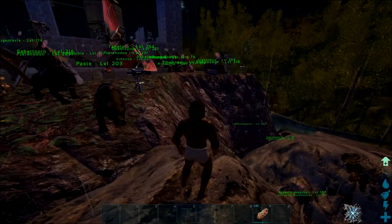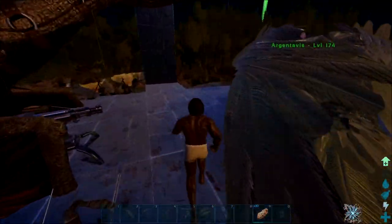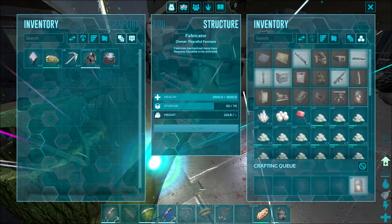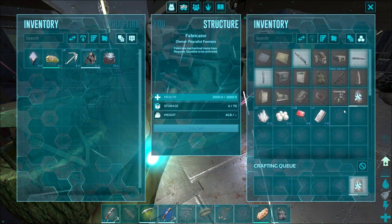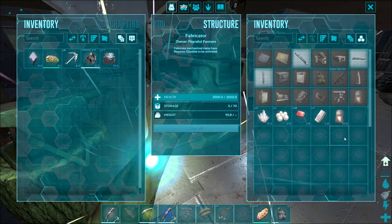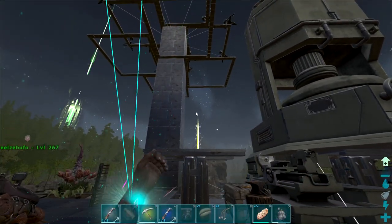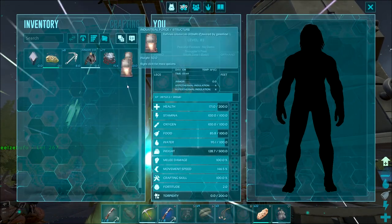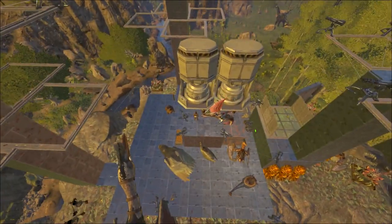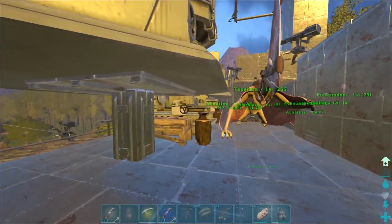Now I'm going to head over and get some more pearls so we can get those electronics and start making some more turrets. After that cave run, came back with all the paste, got some oil, got the levels — now we can finally make our second indie forge. Let's place the beast. Second indie forge down. Four to go.